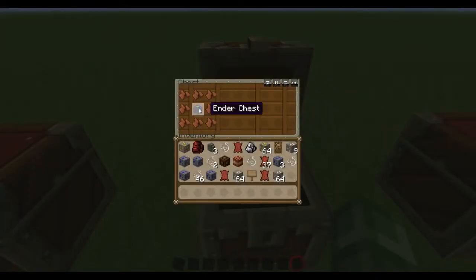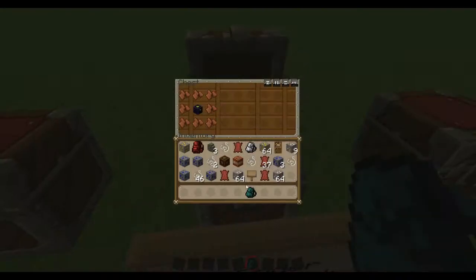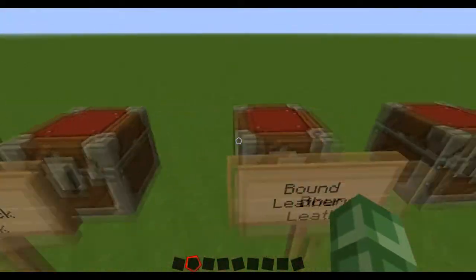The ender backpack is like a regular backpack combined with an ender chest — it syncs up with the ender chest. As you can see, I put that in the ender chest a while ago. If you want me to prove it — ender chest. So that's the ender chest and ender backpack.